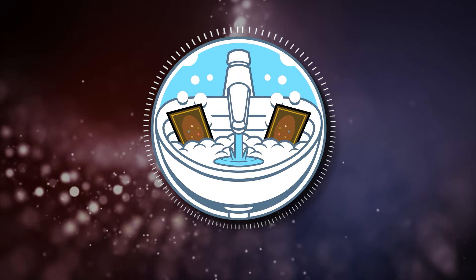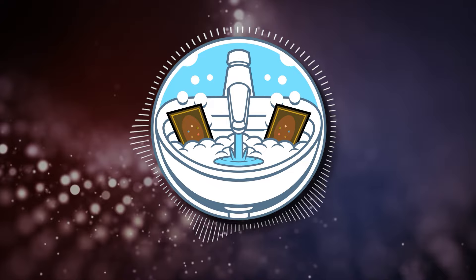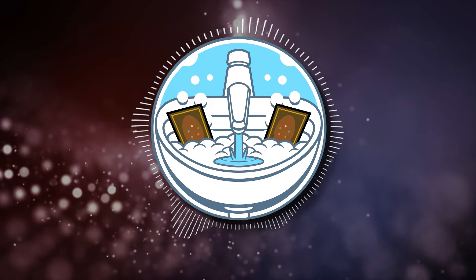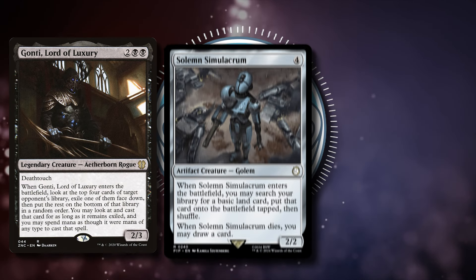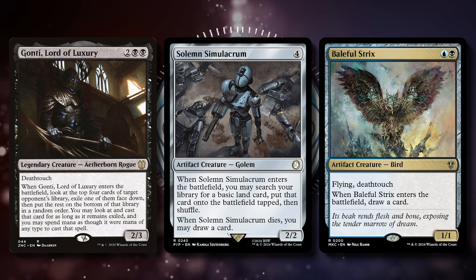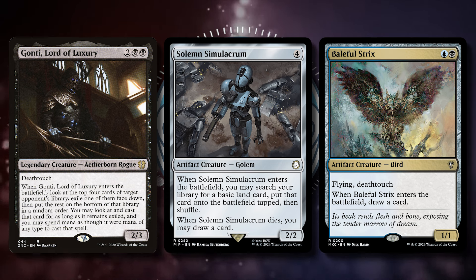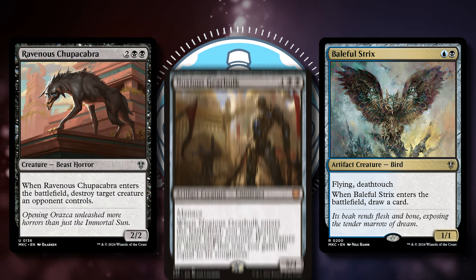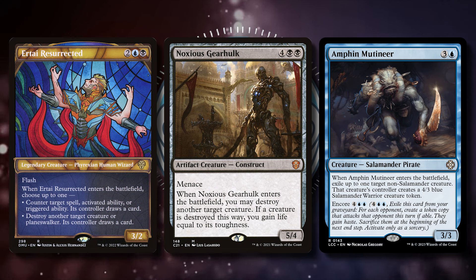Next, let's talk about the ETB creatures, or Enter the Battlefield creatures. There are three categories in the deck: Value, Removal, and Clones. The value creatures are like Gonti Lord of Luxury, Solemn Simulacrum, and the already mentioned Baleful Strix. If you want to make some changes to the deck, I would suggest cutting these cards first, as they're just in here because they give us some card advantage and we don't mind giving them away. The removal creatures would be Ravenous Chupacabra, Noxious Gearhulk, Amphen Mutineer, and Urtai Resurrected. These are creatures we can give away after they provided us with value. And Mutineer has Encore, and we can give away one of the Encore tokens.